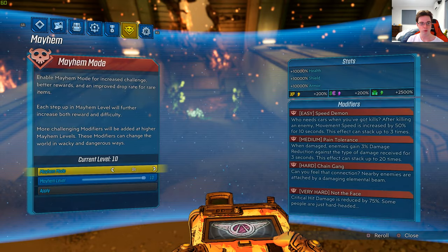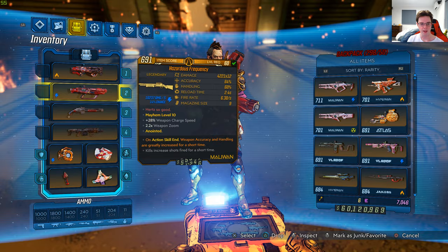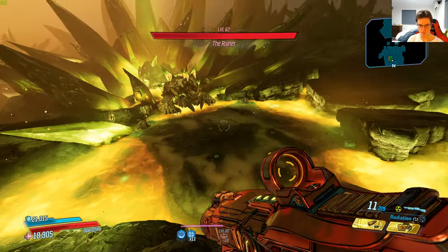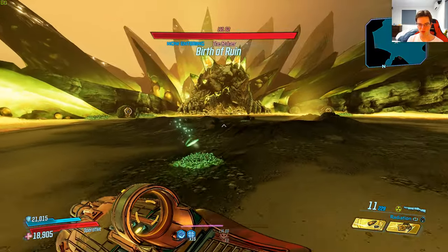Let's go here — I am on Mayhem 10 right now, and let's go give this boss a shot. I will be using an action skill shortly after I start using this gun first, get a few shots really quickly.